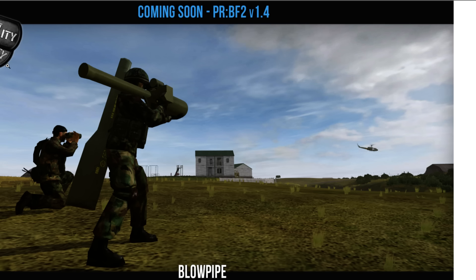And then there's the Blowpipe, which is an anti-air missile that is much more like a guided rocket. It's not nearly as effective as a typical guided missile.